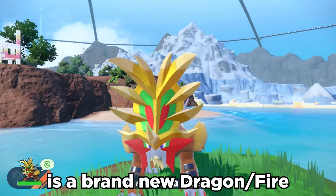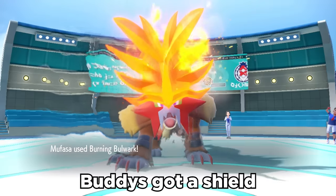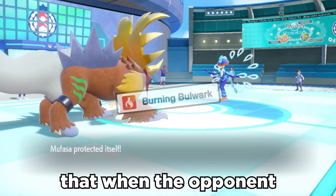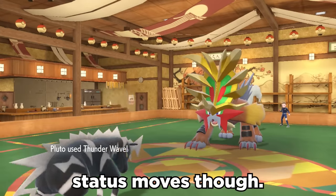Gouging Fire is a brand new Dragon and Fire-type Paradox Entei form released in the Indigo Disc DLC. It has its own signature move called Burning Bulwark, essentially a Protect that burns the opponent when they make contact with it. It's important to note that it does not block status moves though.